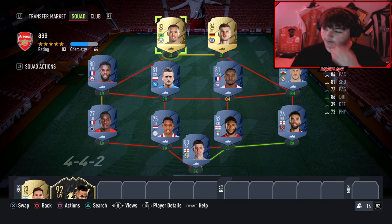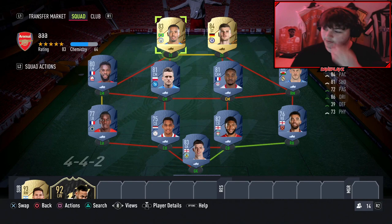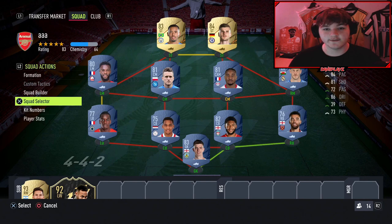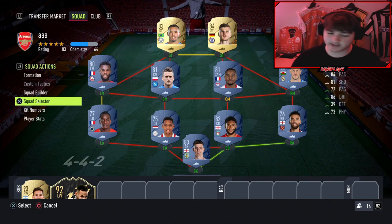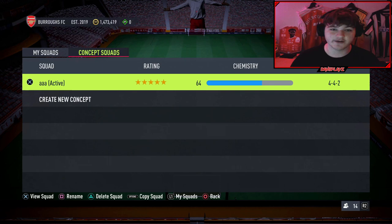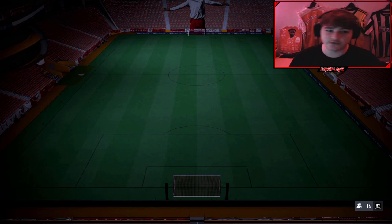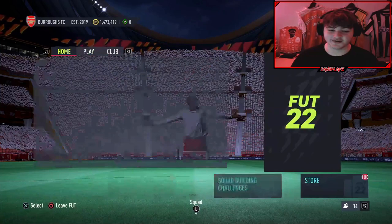Tip number two is golden goal. Not everyone in this game mode will be doing golden goal because you need to focus on scoring that finesse shot first. But once you've got the finesse goal, if you ask someone to do golden goal — essentially if you concede first you pause and quit, if you score first your opponent pauses and quits — it could speed up the wins. I'd say it's around 50-50 on who's doing golden goal. My number one tip: just make your team name 'golden goal' so when you load in your opponent knows. But do not name your team golden goal if you're then not going to do golden goal, because it's just a little bit toxic.